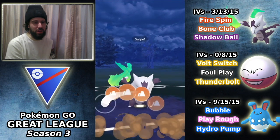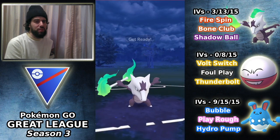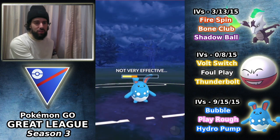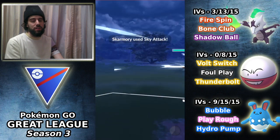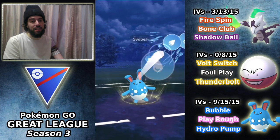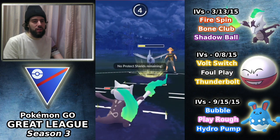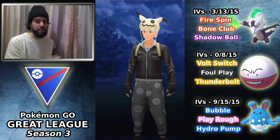Shadow Ball does more damage than Bone Club honestly, but I want to apply shield pressure so I go Bone Clubs. A Shadow Ball would probably KO in this range and might have been the only win condition. We switch out to Azumarill to catch the likely Foul Play, which is huge for us. At this point I forgot the opponent still had a shield, so I thought I could just build up for Hydro Pump and win, but it wouldn't matter. Hydro Pump was the correct call but they shield — he has energy ready — there's no way we win this game after that.